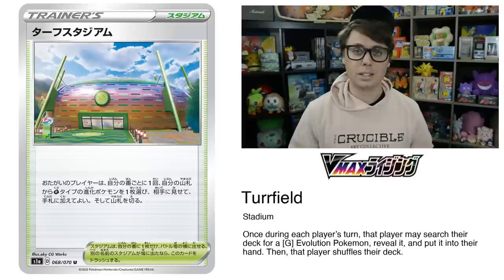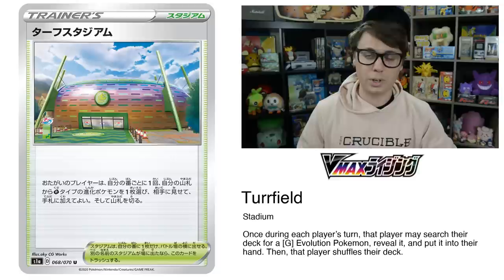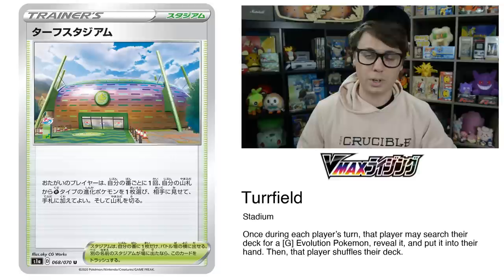Both of the Stadium cards out of VMAX Rising are really good. Turfield is specifically great for the Grassbox deck featuring Rillaboom VMAX — it allows each player during their turn to search their deck for a grass evolution Pokemon, reveal it, and put it into their hand, then shuffle their deck. Great for getting out those Rillabooms from Sword and Shield and finding Rillaboom VMAXs, overall increasing the consistency of that Grassbox deck.